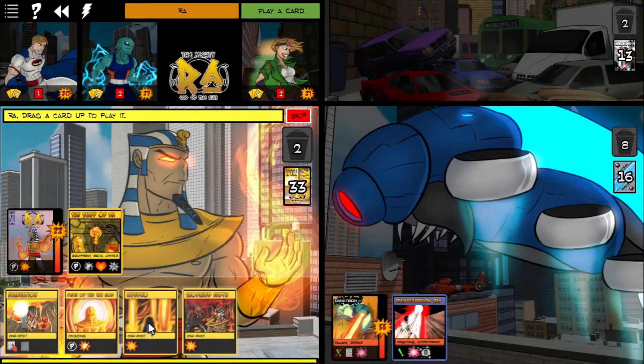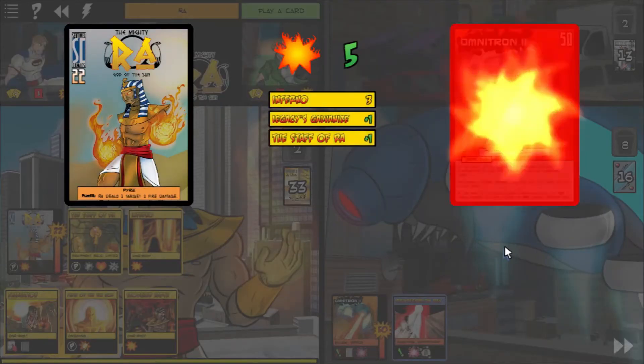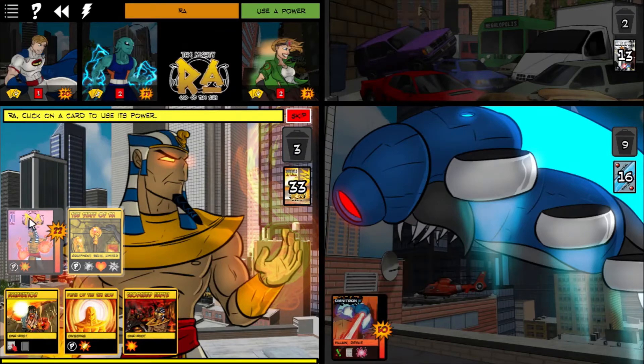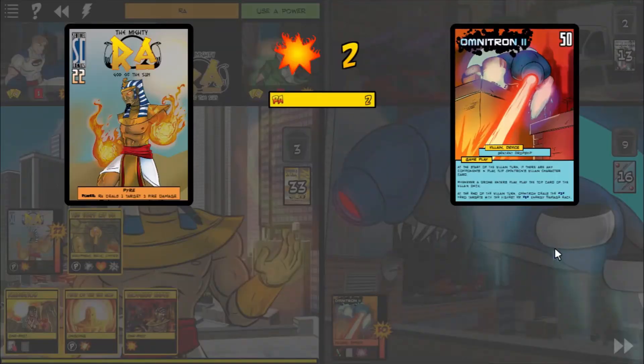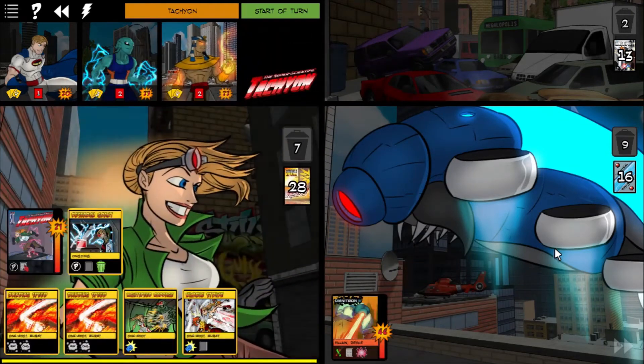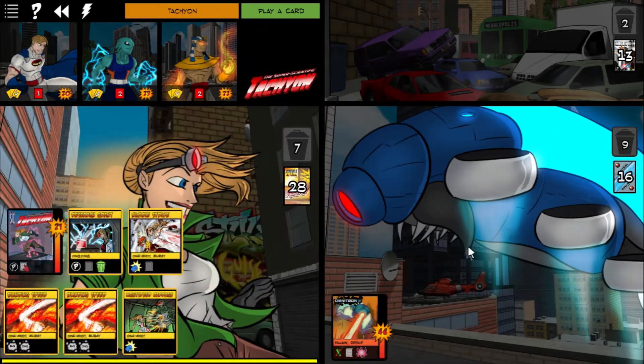I guess I'll just use Inferno — that's kind of a crowd control card, but it's the best damage I've got right now, and I kind of just want to keep things moving. He hasn't really had a chance to gain a ton of momentum yet, and I feel like if we can just hit him hard, we can maybe keep it that way.